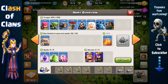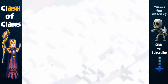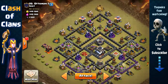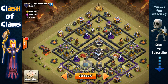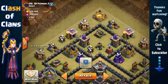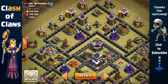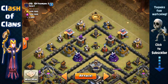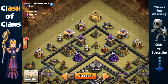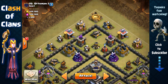I'm going to be using four healers this time because the base I'll be attacking is base number 20. This is a max Town Hall 9 base in terms of defense — max defenses. When you're dealing with two point defenses, a cannon, and an Archer Tower, you're going to need four healers.